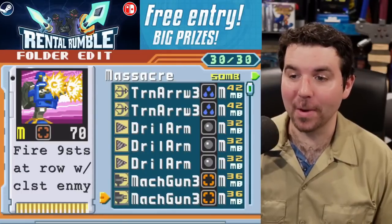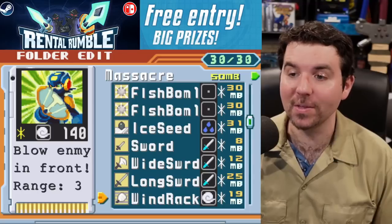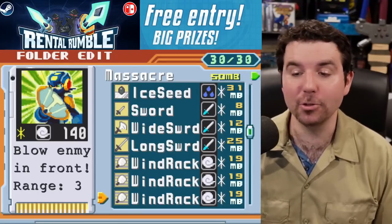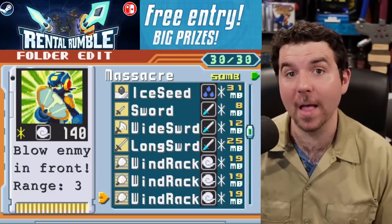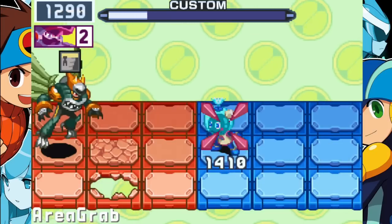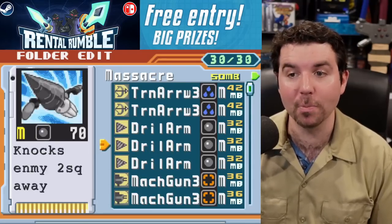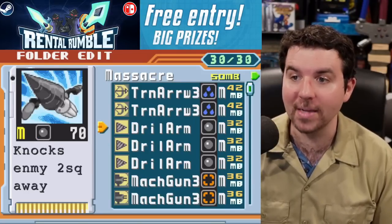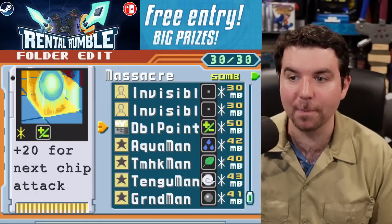M is for Massacre, and this folder absolutely lives up to that. You get strong chips like Machine Gun 3 in the M code, but the star of the show is the ability to Beast Rush — going into Beastout mode and battering the opponent with attacks that don't cause invincibility frames. Windrack plus Lance is a pretty classic combo, and if you follow it up with Drill Arm, that also pushes the opponent back. Drill Arm connects into a Lance — it's a breaking chip, so if you can freeze the opponent with Ice Seat and Train Arrow, your Drill Arm is dealing double damage.